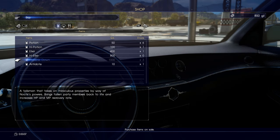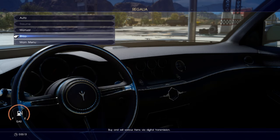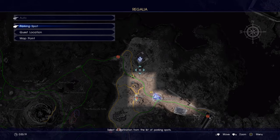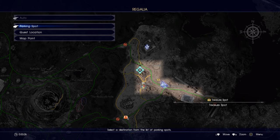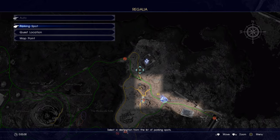Items. Antidote. Goddammit. Auto — let's go over here. Actually, oh wait, what the fuck? Can we go over here? Wait, what — where the fuck do I go? Parking spot? Quest location?